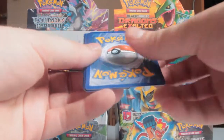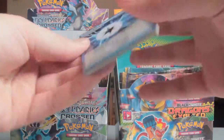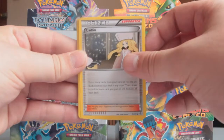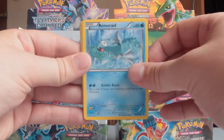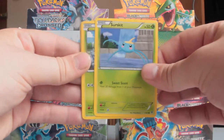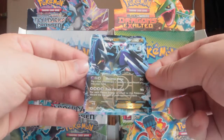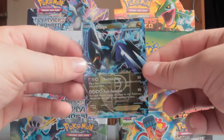So the first pack: we've got Plasma Energy, Caitlin, Tirtouga, Remoraid, Throh, Surskit, Carracosta, Golett, Lapras — oh sick! A Dialga EX! First pull, first pack of Plasma Blast — Dialga EX!